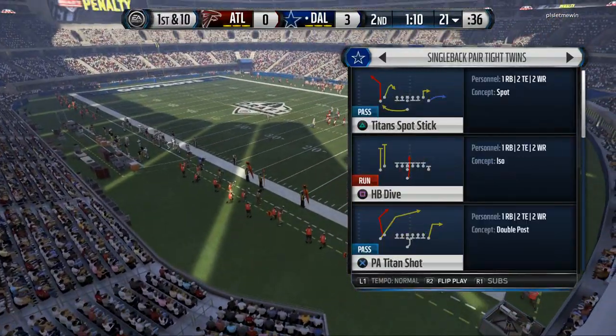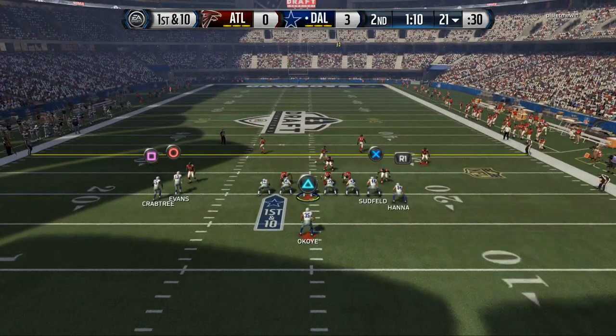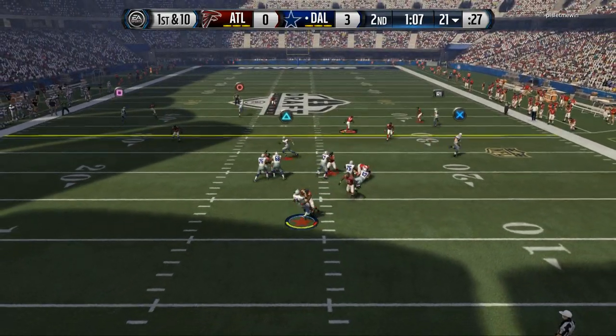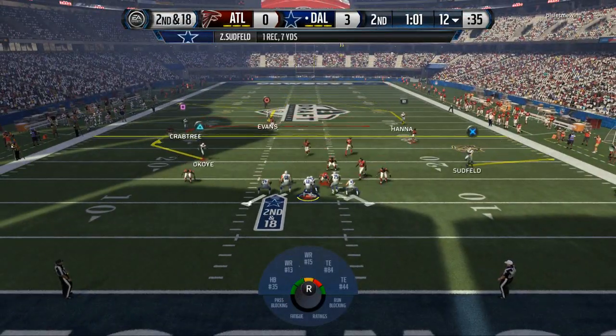We've got this little Chiefs under play as a quick-snap throw type offense, trying to take a shot up top. Checking the safety — we've got single coverage over the top. We end up taking a big sack, which puts us in a tough situation.